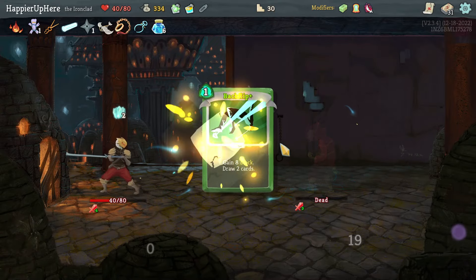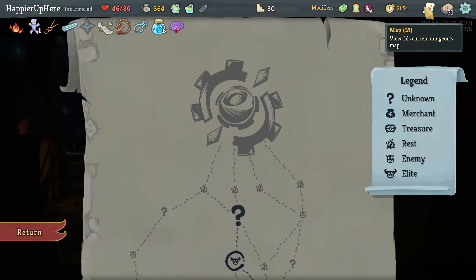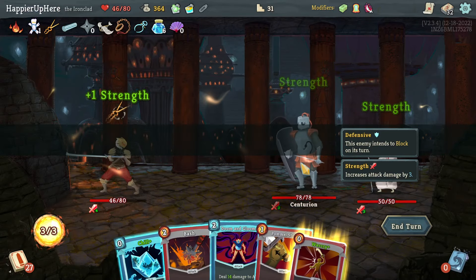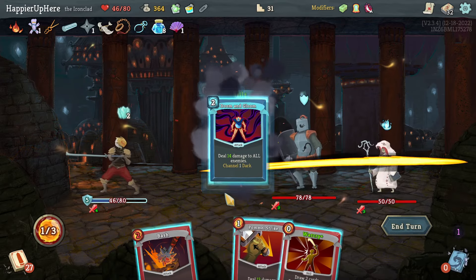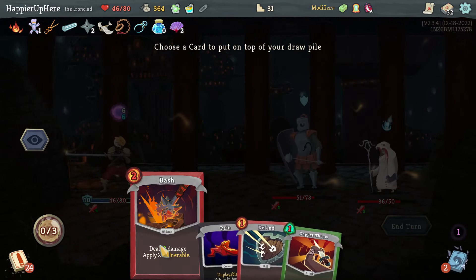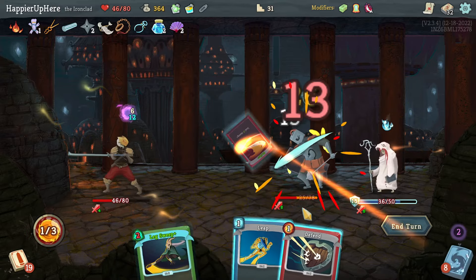There it is — Lesson Learned! Got Backflip upgraded, slightly better. Also got Ornamental Fan — every time I play three attacks in a single turn, gain four block. Doom and Gloom is interesting — I haven't gotten Overkill yet, so this might be a way. Let's get Overkill with Doom and Gloom. I'll start with Chill, then Doom and Gloom, then Pummel Strike, Warcry to put Bash back. I'll have to wait — let me speed this up.